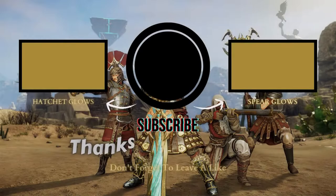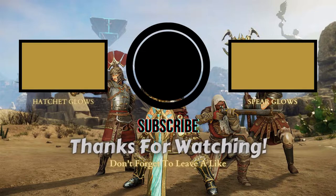Thanks for watching. If you'd like to see how weapon effect glows look on the hatchet, click on the video to the left. If you'd like to see how they look on the spear, click on the video to the right. And don't forget to subscribe to the channel with notifications on.